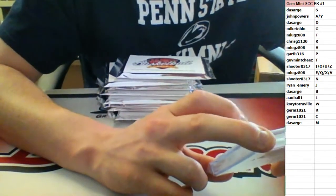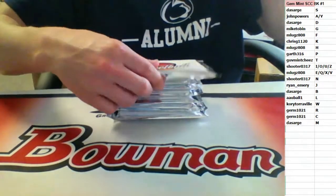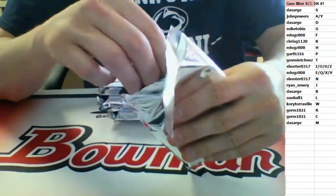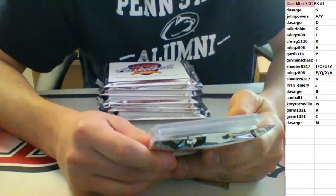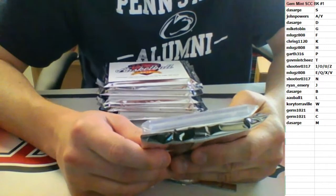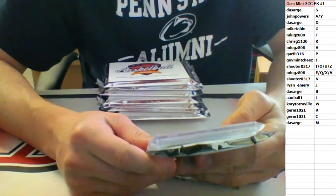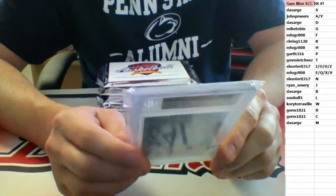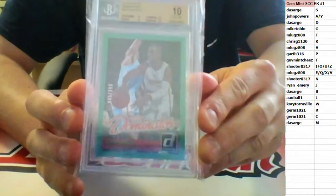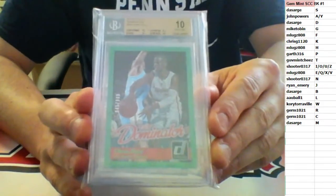So we do have that one as a random between DA Sarge and Shooter, neither of which are here, so we will have to do the random. Next up, this one's a pristine 10 — 2014-15 Elite Dominators, numbered to 9.99. 10s everywhere except the corners: 9.5. Pristine 10 for the P spot: Chris Paul. Going to Garth.